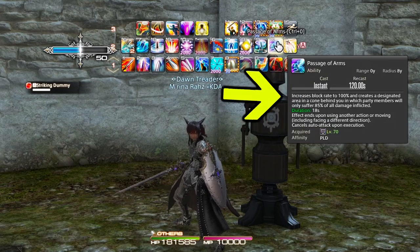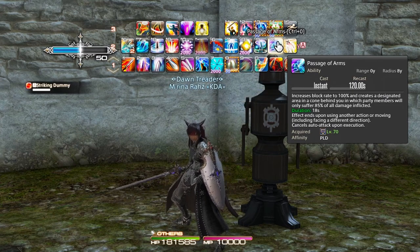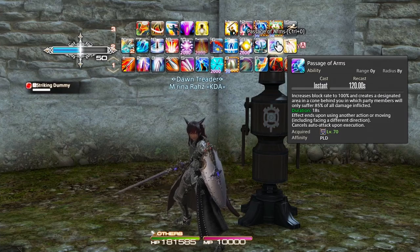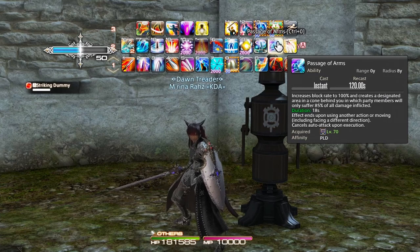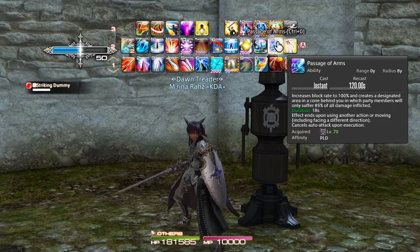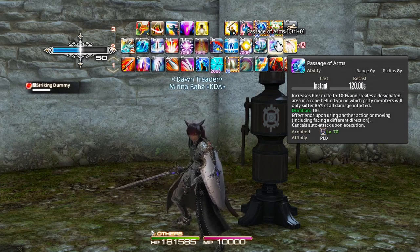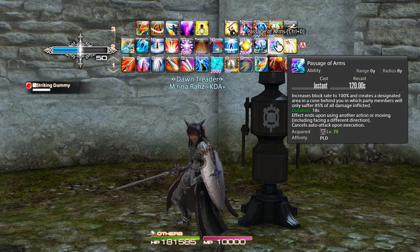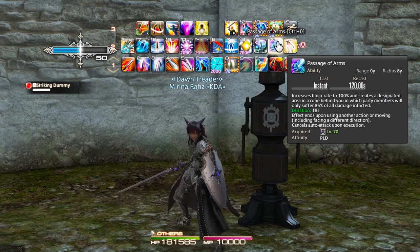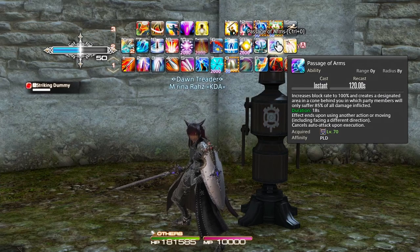Then we have Passage of Arms — your big iconic ability with the most flair to it. It increases your block rate to 100% and creates a designated cone behind you. Party members can pile in behind you and will only suffer 85% of all the damage going on in the room. This is one of your big party protection cooldowns to pop when the boss is about to do a powerful room-wide AoE in raids, or if you're in a dungeon and need some extra shielding.